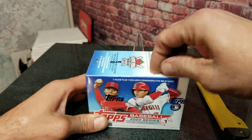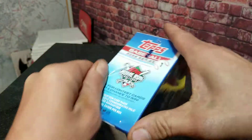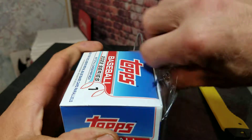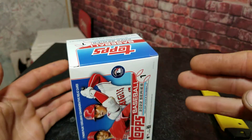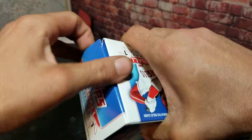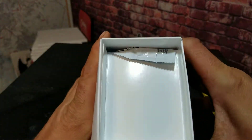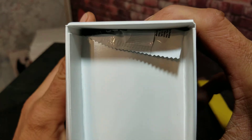We're going after those Wander Franco rookie cards, trying to build a big collection of those. I'm also after the home run challenge cards because last year I entered maybe 10 of them and actually won three out of 10 — so I did pretty good on my predictions. Here we go. That's not usually a good sign when the pack is hanging halfway out of the box, but who knows, might be our lucky pack.